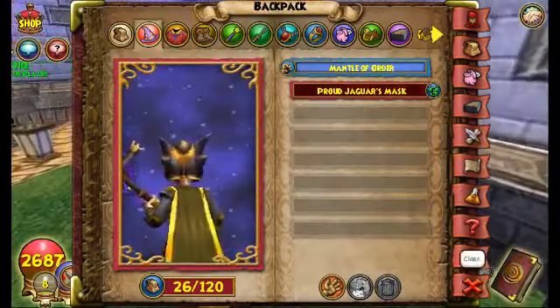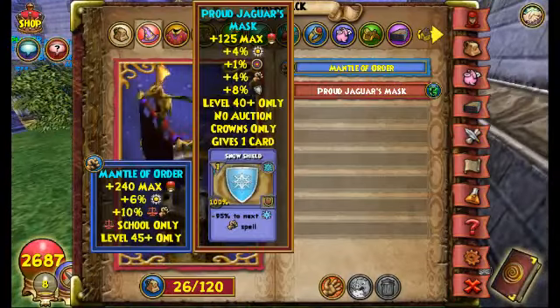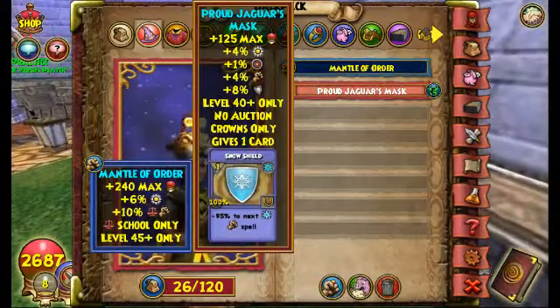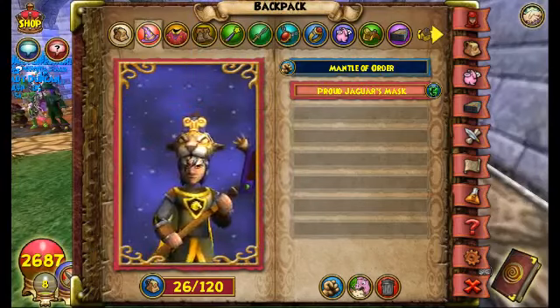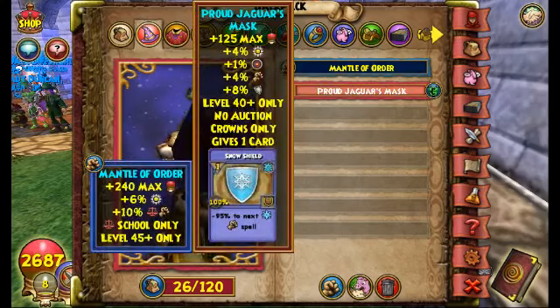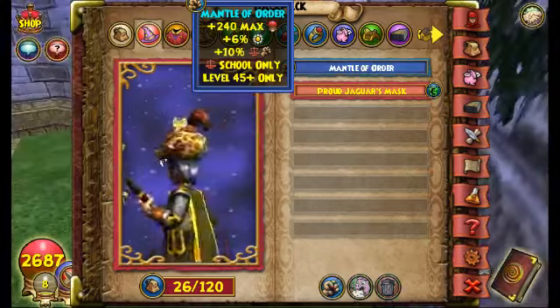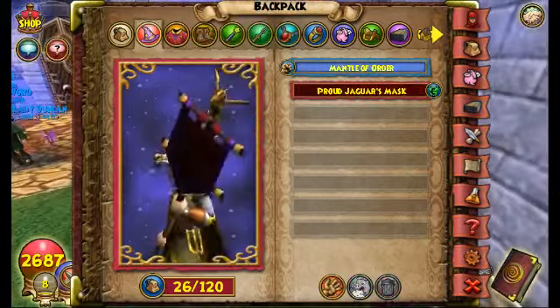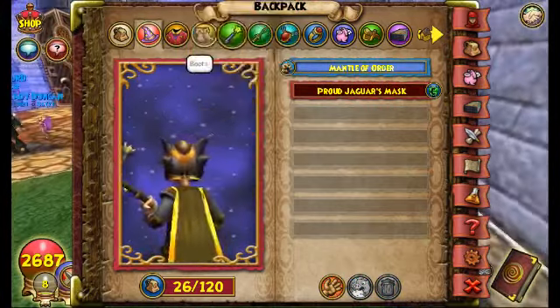For level 45 and up, if you're just leveling up, I recommend using a Proud Jaguar Mask, which is what I used up until I found this. If you want resist, you can use something like a Crown Hat or the level 45 hat, which gives like 6 resist. Or you can use the level 45 hat I'm using — the Mantle of Order — which gives 6 power pips, 240 health, and 10 damage, which is actually really useful.